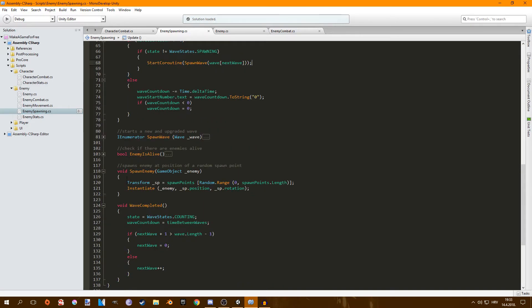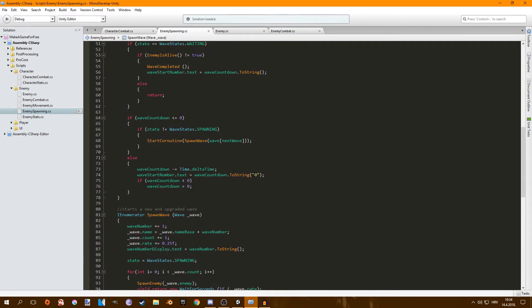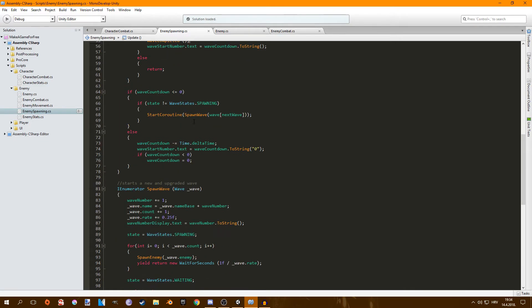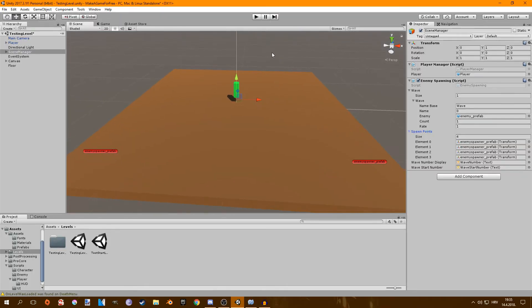It then starts the coroutine SpawnWave. In SpawnWave, we increment the wave number, add one more enemy, and increase the rate of spawning each time we start a new wave. Once it's done it goes back to waiting, and then starts the whole thing over again. Also, every second I'm checking if there are any enemies alive. If they're not alive, the wave is completed, and the wave-completed function just increments the wave count.